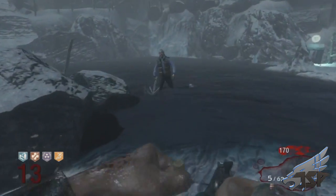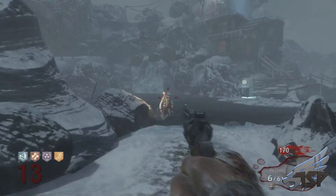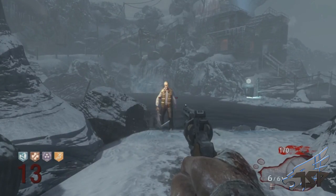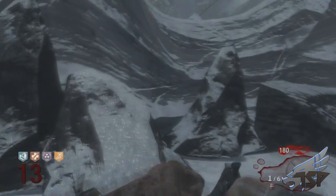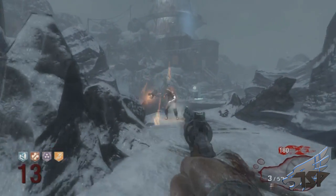Hey guys, it's Syndicate here. I'm going to be showing you how to kill George Romero, and also you'll see getting the five perks and how to get five — up to seven perks at one time on this map. It can be done for every single person in multiplayer, up to four players, but you've got to be some really kick-ass players.